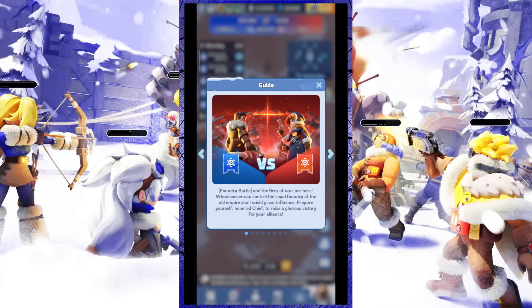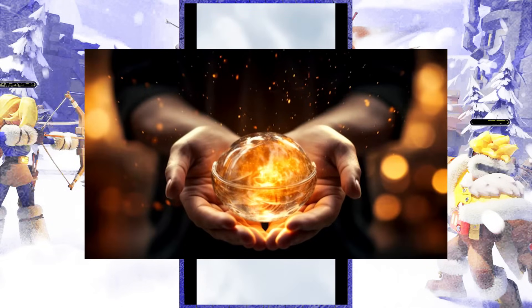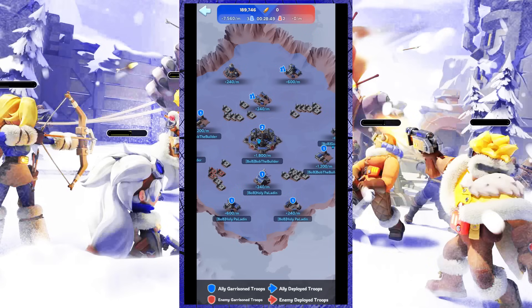For the Foundry Battle event, I have prepared three quick tips. First tip: prepare your time. As you know, the Foundry Battle event lasts for one hour, which requires one hour of energy, thought, and focus so that you can control every facility and respond to situations that occur on the battlefield.